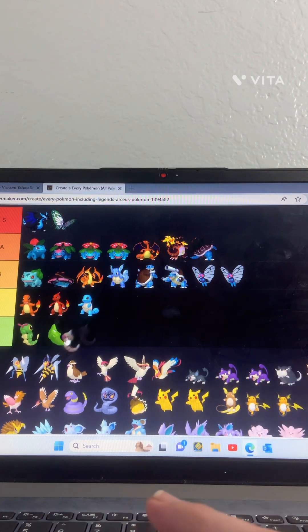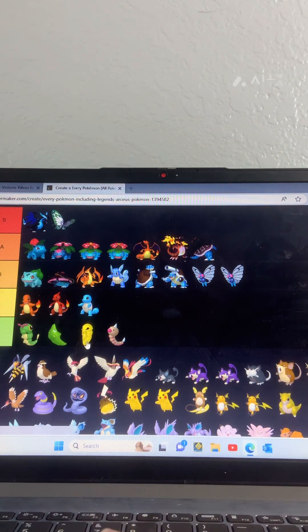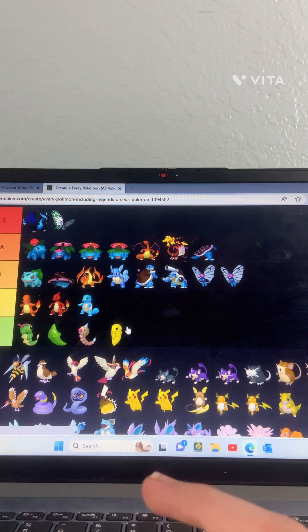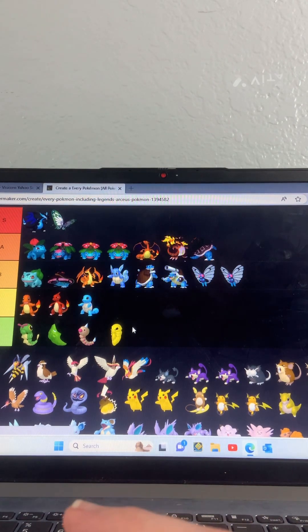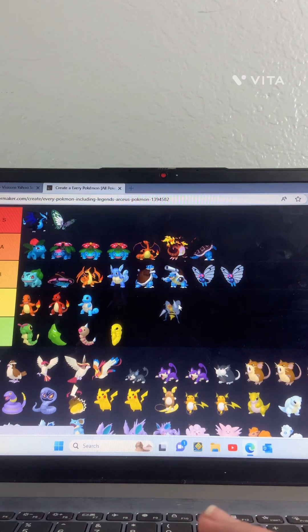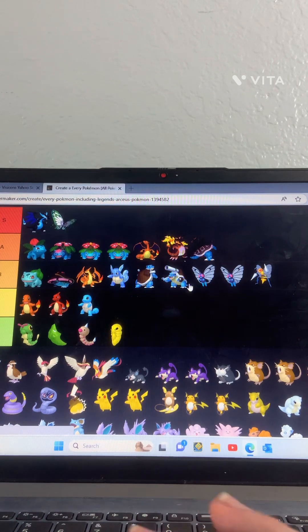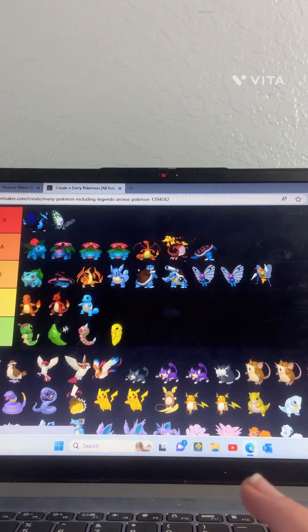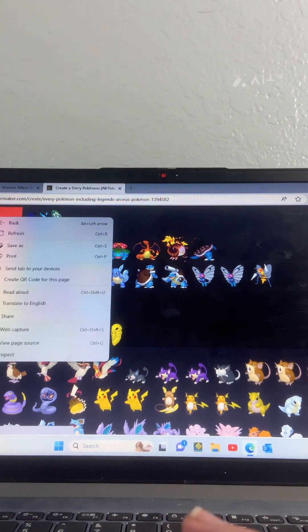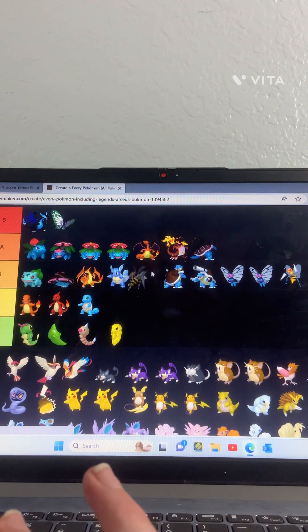Weedle — yeah he's kind of whack. Kakuna — I think that's how you say it — not that good. Beedrill — Beedrill's a major upgrade from Kakuna, putting him in B. Mega Beedrill — it kind of looks like he has popsicles, so I'm gonna put him in A.